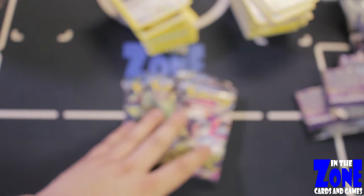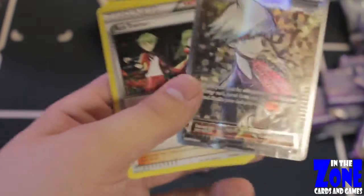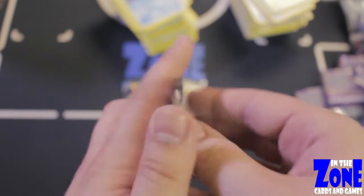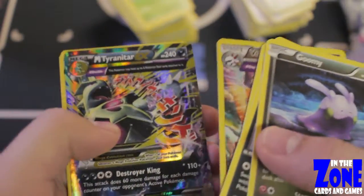We're down to four packs — four packs of destiny. Let's see if we can get Full Art Hoopa, Full Art Steven, and a Gold Trainer's Mail out of these last four packs. Statistically the odds are against us, but anything is possible — and there's our Full Art Steven! That just looks so nice — I love that look. I'm so excited we got that, and we got the Full Art Lugia. The only thing that can make this box better is a Gold Trainer's Mail. We pulled a Hoopa EX, just not Full Art. We also got a Mega Tyranitar EX — we got Tyranitar and Mega Tyranitar out of this box.